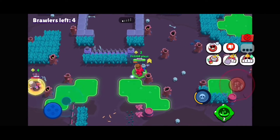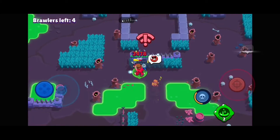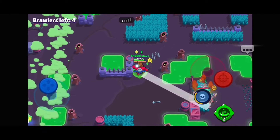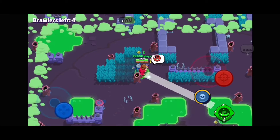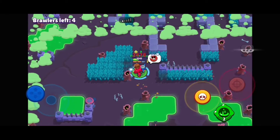That Surge literally killed the Crow, which means that Lou got a free win from the teamers backstabbing. And that Surge has like five power cubes — he can literally defeat me in one shot, I think. Well, not really one shot, but Surge deals a lot of damage at five power cubes.